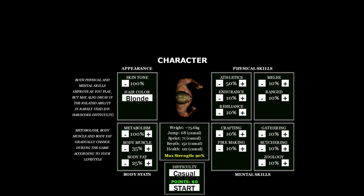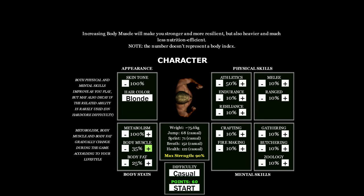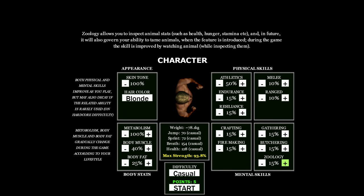So I've got some points I can put into stuff. Metabolism. Body muscle — don't have enough points for that anyway, need a lot of points for that. So we want resilience, crafting, fire making, gathering, butchering, zoology. Fair enough.